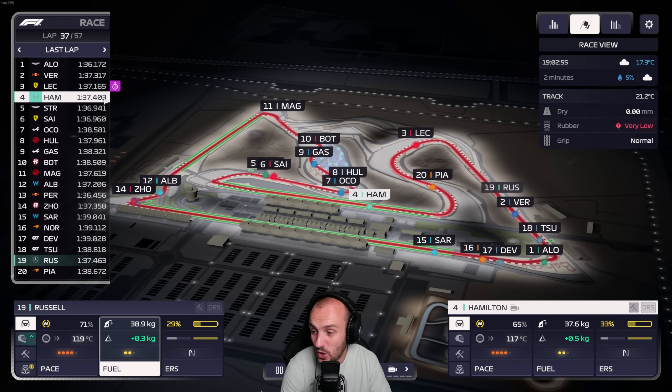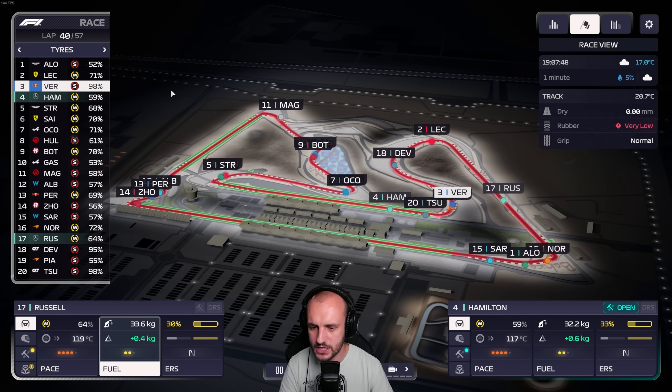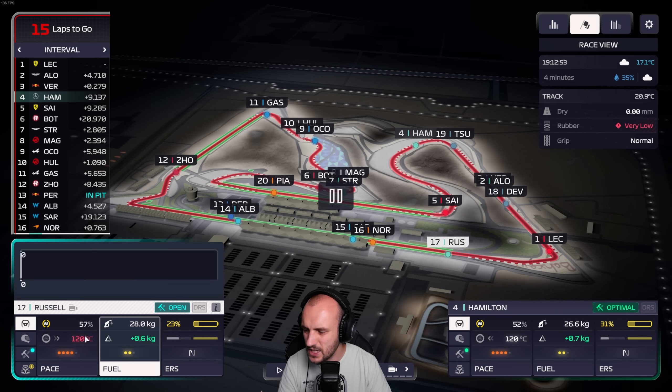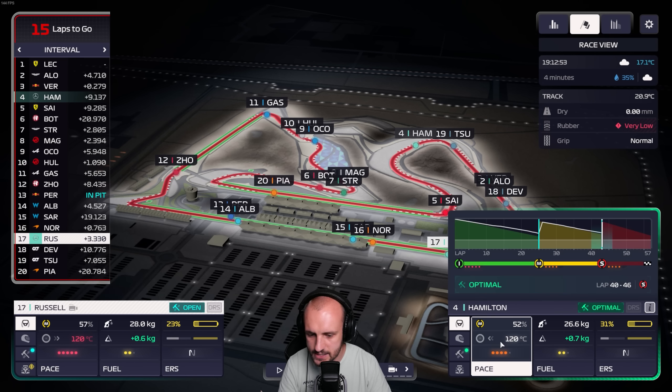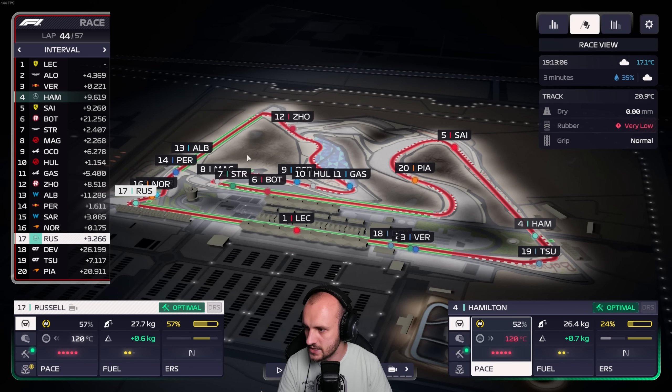We're 17 laps from the end. Verstappen's got a longish stint to do now, but he's already ahead of us so it won't matter. The tyres are actually looking okay - we actually can't push the softs any harder than this though. So yeah, we'll box soon. Because if we push the softs any harder they'll just disintegrate.